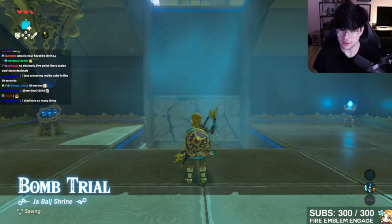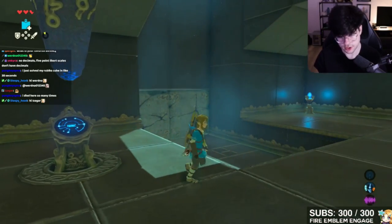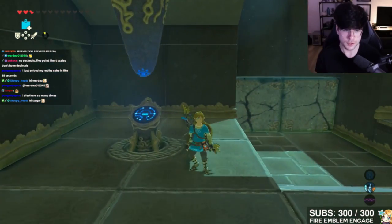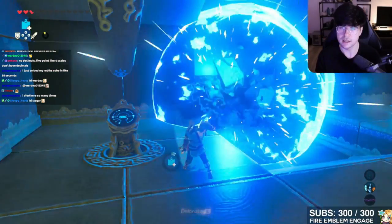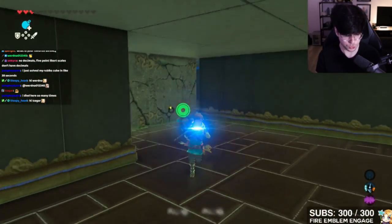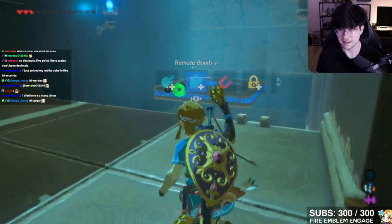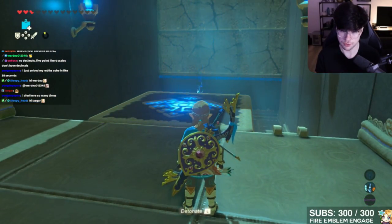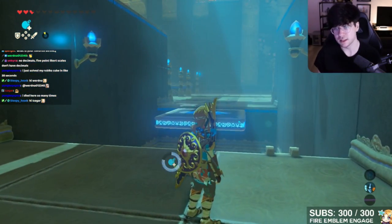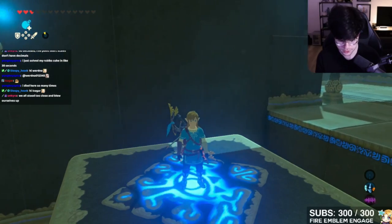All of the plateau shrines already have a pretty good advantage because you get a meaningful item in them — not just a random chest, but a rune that's going to be part of your journey the entire time. What's important is how well the shrine explains the bomb rune, and I think this shrine did pretty good. You start out figuring out you can use bombs to break blocks, and then it demonstrates the remote feature — you can throw a bomb on a platform and explode it when you're far away, unlike the original bombs.